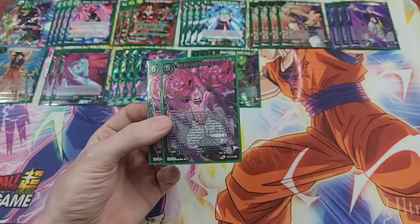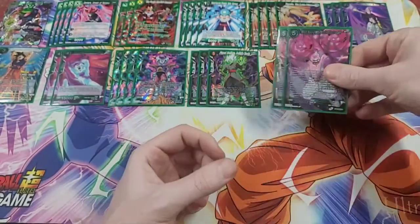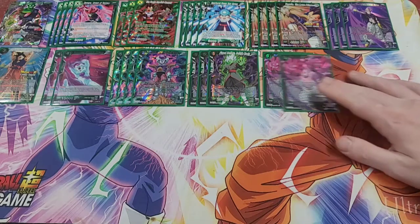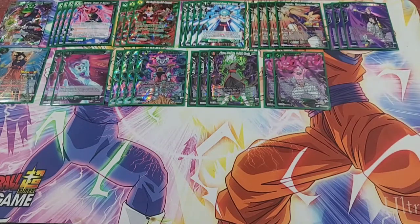Majin Buu has 30,000 power, deflect, and revenge. He's got a nifty auto that if you have five or more energy and he's placed in your drop area from your battle area by an opponent's skill, you play this card from your drop area. So essentially your opponent is going to have to swing into it to KO it, or they're going to have to pitch two cards from hand every time they want to swing at your leader. By the time you're playing that card out, your opponent's hand is actually going to be so low that they're really not going to be able to swing through like that.